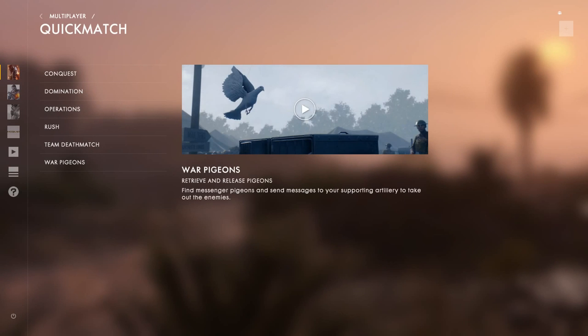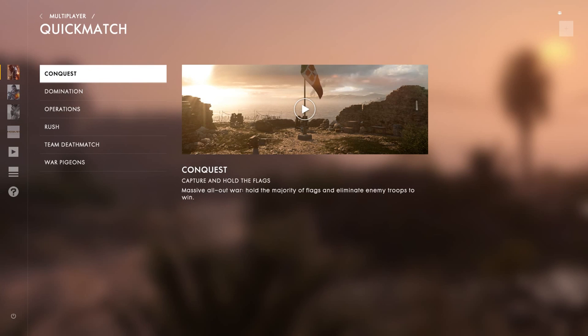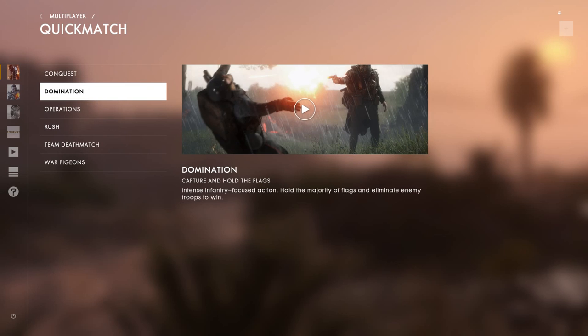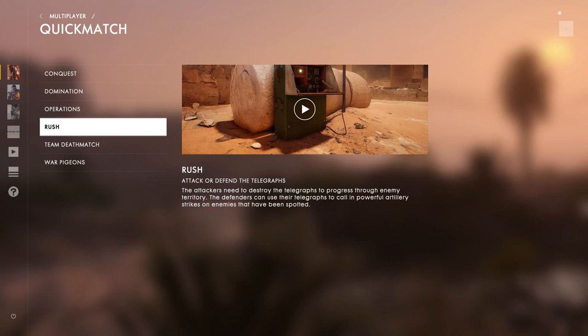Let's go to quick match and it gives you the options. Let's have a quick look at the game modes. Conquest is capture the flag - you'll have a map with around five different flags, you go and stand near a flag to capture it, it turns your colour, and if you capture all the flags you usually win while keeping killing enemies. Domination is the same but doesn't have the big vehicles - no airplanes and tanks like in conquest.